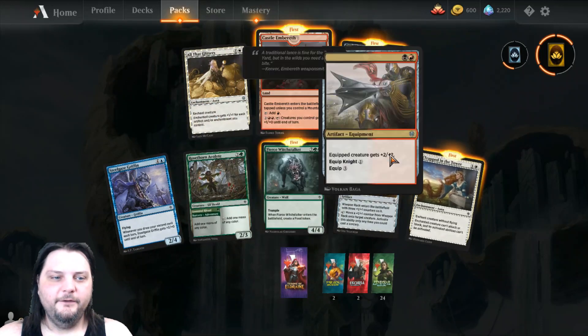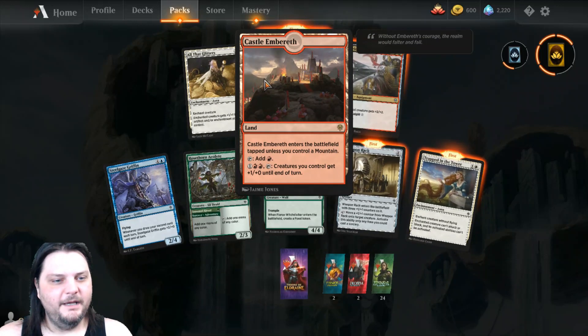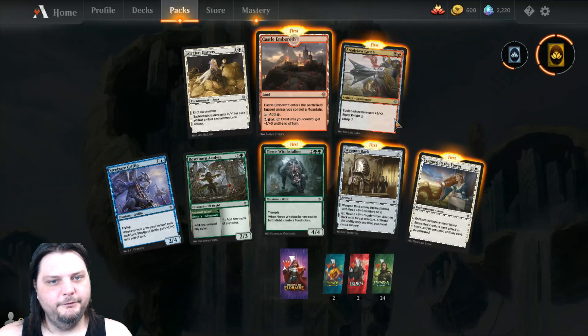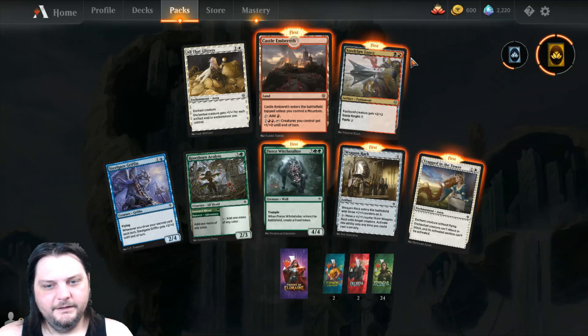Let's see what we got here. Castle Embereth — first one of those I've gotten. It's a land, enters tapped unless you control a mountain. Tap it for a red. Pay 1 and 2 red: creatures you control get +1/+0 until end of turn. Meh, that's okay I guess, since you can do it all the time.